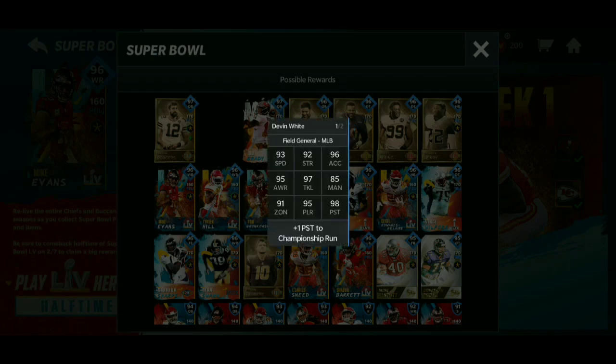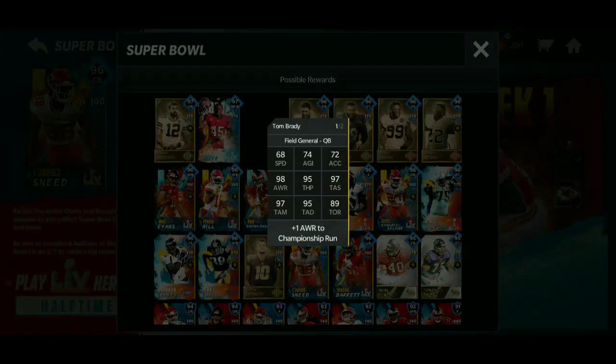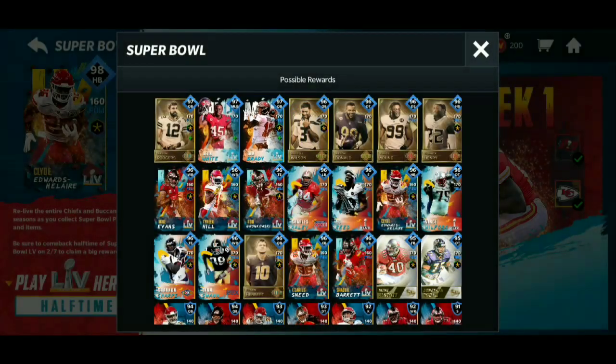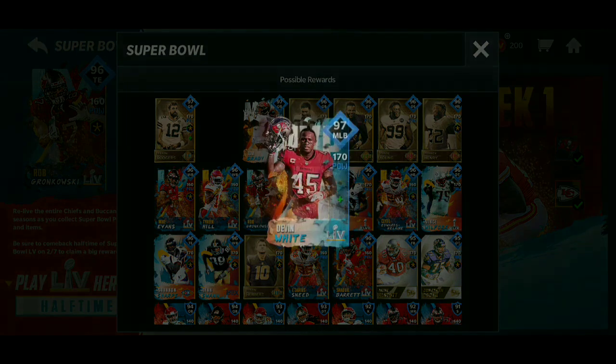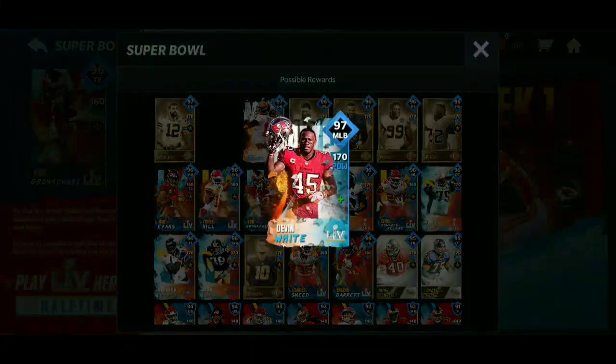So we've got Devin White — there are his stats, pretty decent card. This card gives plus one pursuit to Championship Run players. Then we've got Tom Brady right here — 68 speed of course, because Tom Brady's slow, but he has really good throwing stats. He gives plus one awareness to Championship Run players as well.